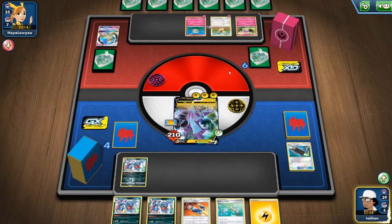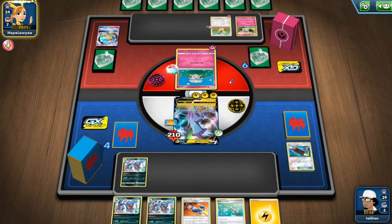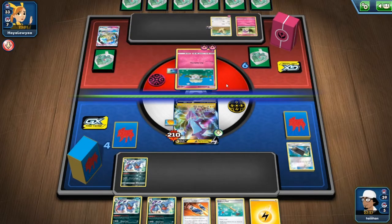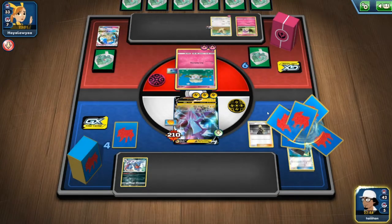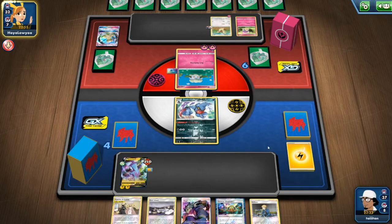There's a few new cards coming in Rebel Clash — I'm looking forward to Boss's Orders and Tool Scrapper, which lets you get rid of any tool card you want. Yes! Cynthia! Right — Coco's Trap and Thunder Mountain don't do anything for me here. Maybe retreat and get ready. Could do Thunder Mountain and Coco's Trap but that's free retreat anyway because of U-Turn Board if he evolves.